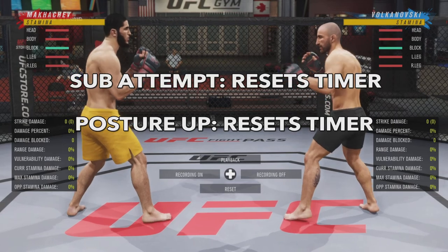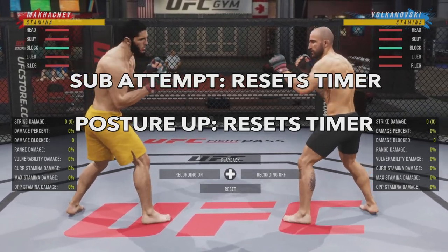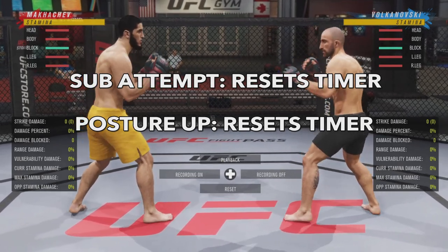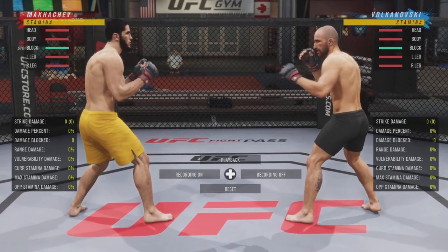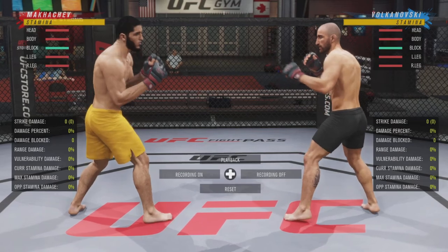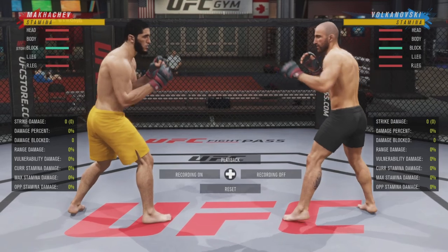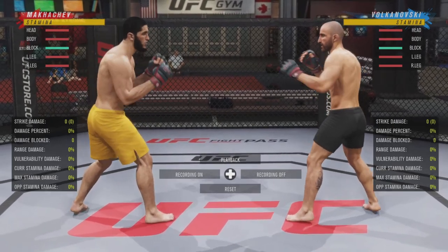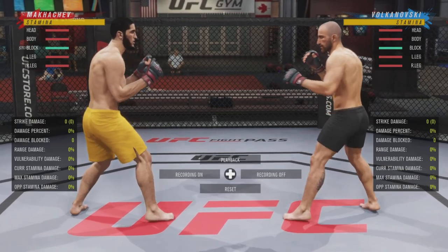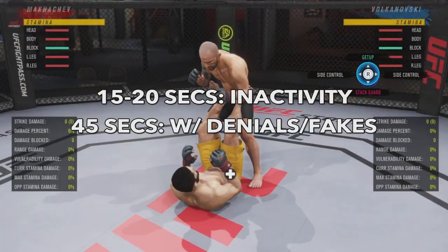Two major keys you have to know: when a submission attempt is locked and let go of, the timer resets. When somebody postures up, regardless of whether they've thrown any strikes, the timer is reset. Fakes and transitions — when transitions get denied and fakes are pretty much treated under the same category when it comes to what extends the timer until the ref stands you up.